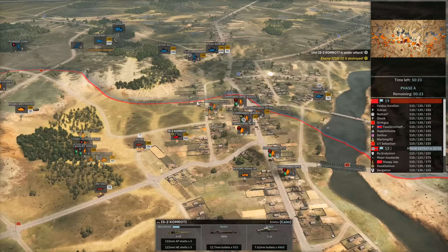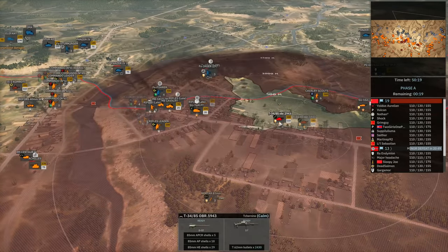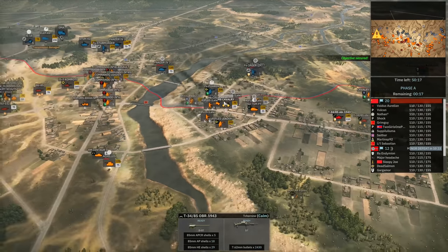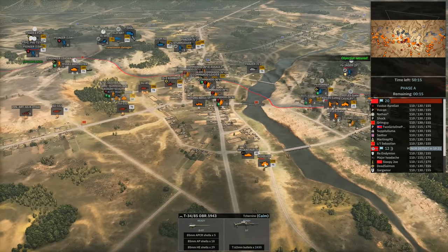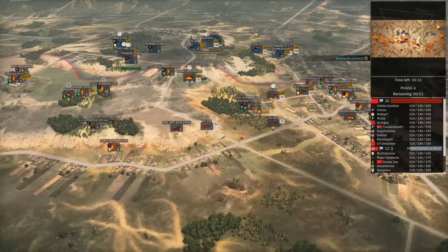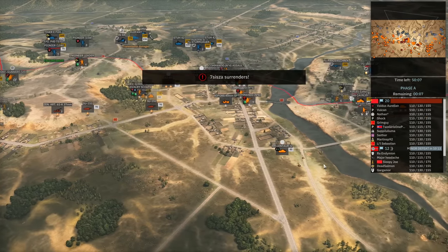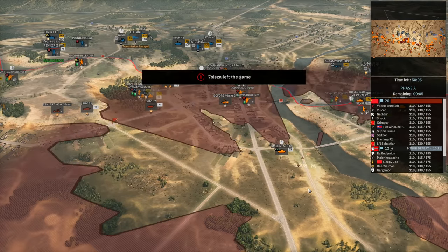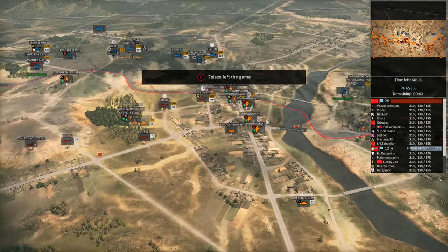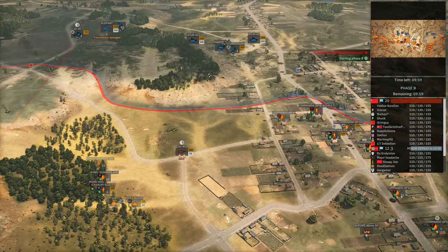The IS-2 finally moves far enough to take out the Stug-3. Meanwhile on the right-hand side, a T-34 manages to take out another half-track Panzer II. Unfortunately Achilles — or Valdus — trades for a Panzer 4J. Achilles doesn't really need to trade in that situation; it got a bit unlucky, because the Achilles has 2000-metre range and can outrange the Panzer IV.